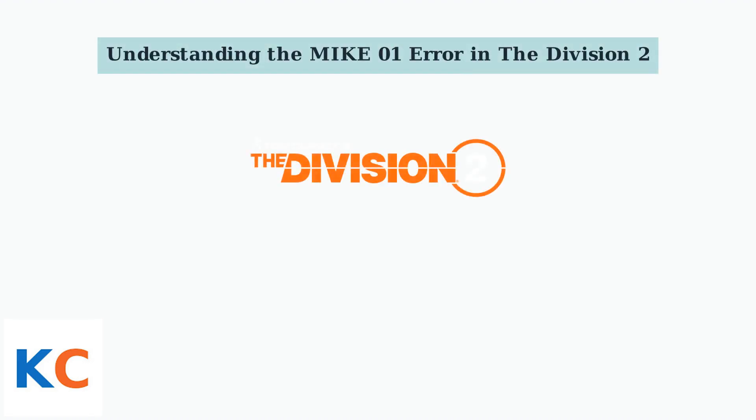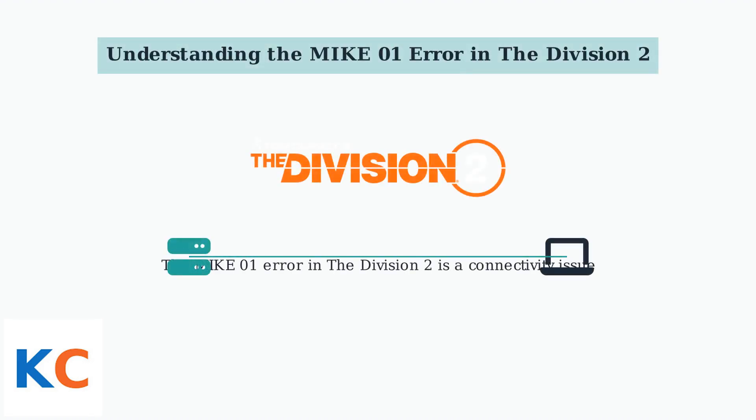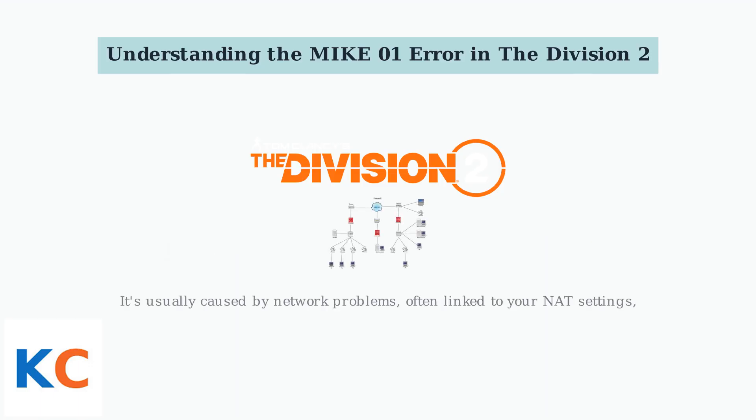The MIC01 error in The Division 2 is a connectivity issue that prevents you from accessing Ubisoft's servers, typically occurring during startup or matchmaking. It's usually caused by network problems, often linked to your NAT settings or firewall configurations, or even regional server outages on Ubisoft's end.